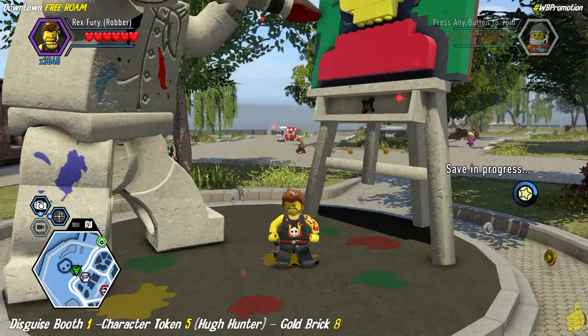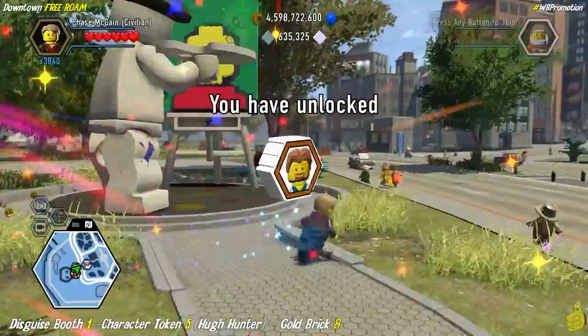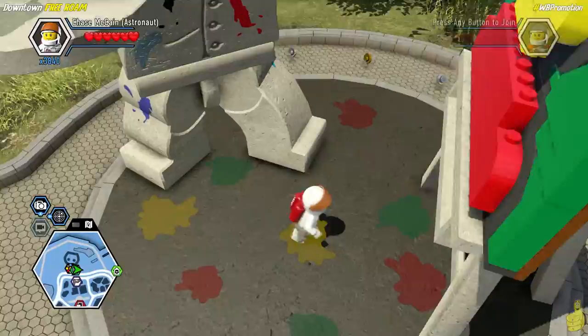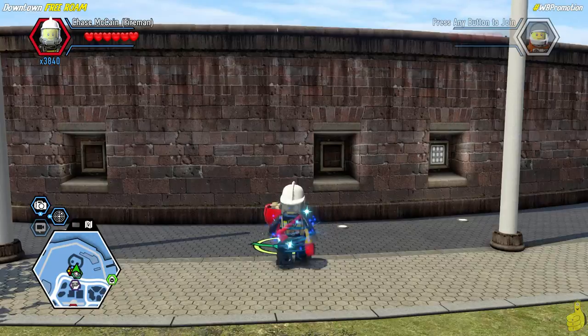Just to the side of that character token spot, we find a disguise booth box — smash it and build it back up, which gives us Hugh Hunter. I was trying to cheat the system but the camera angle screwed me up. There is a listening point right there — we have to get our scan on from up there. But luckily, right behind us on the outer walls of the visitor center, there is a chicken wing ring spot that gets us up there.